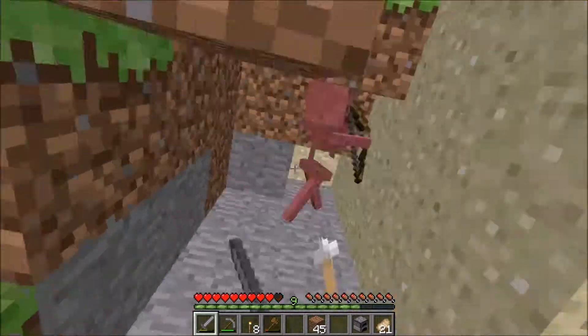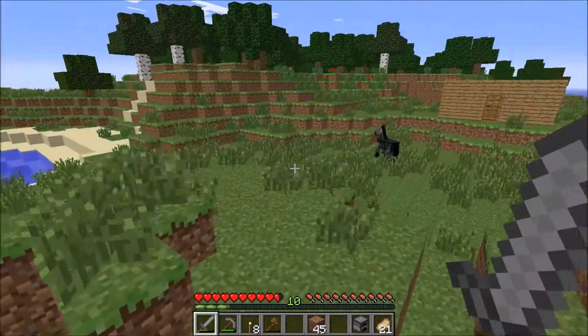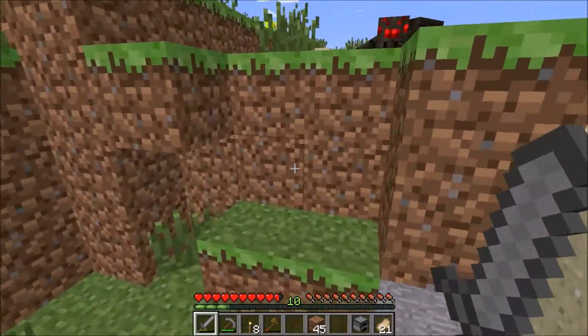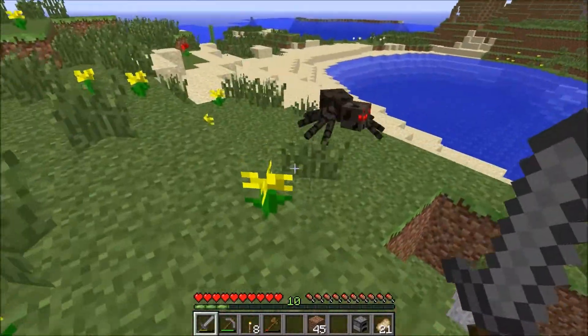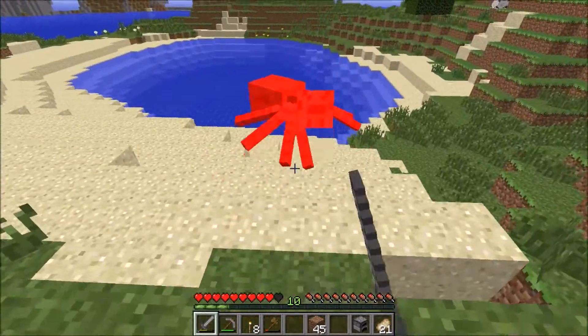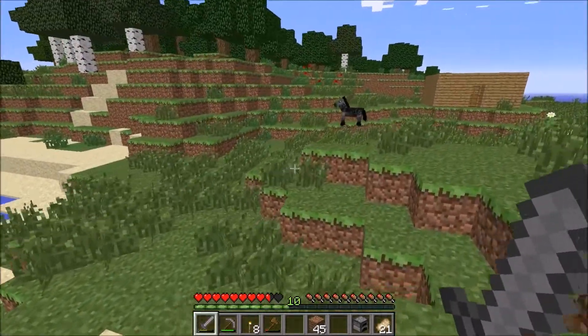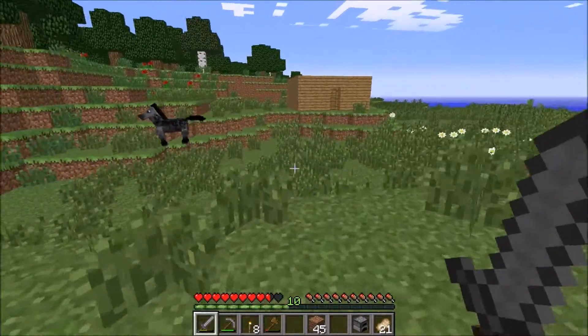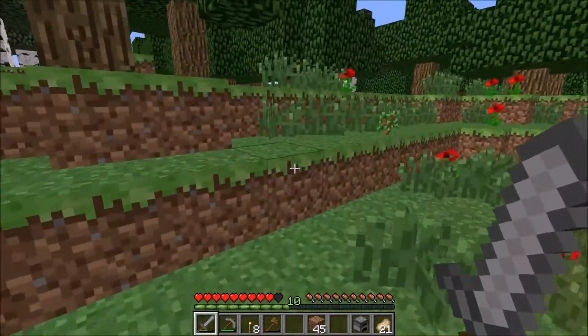There's a skeleton over here. Get some bones, make some bone meal with them, or maybe we'll get a dog. I want to get that spider for some string — no string. It doesn't look like there are many pigs or any cows over here, so looks like we're going to be living off fish for a little bit.